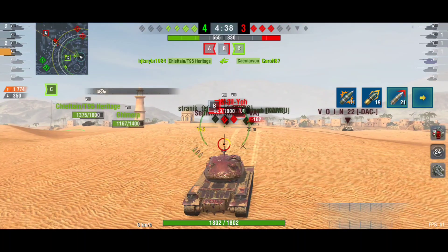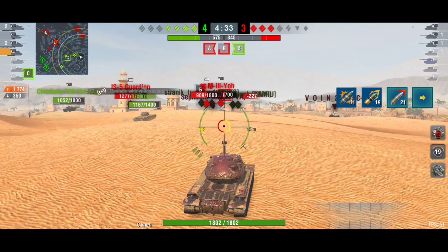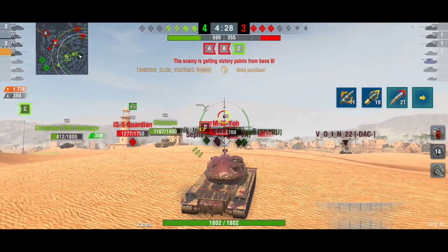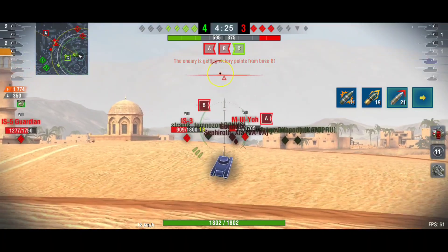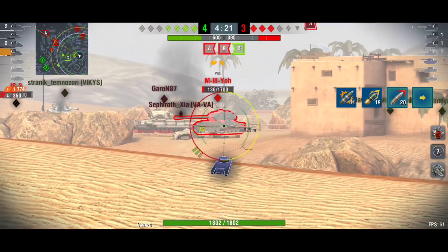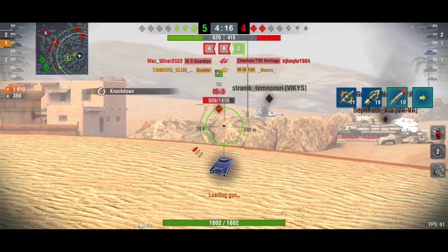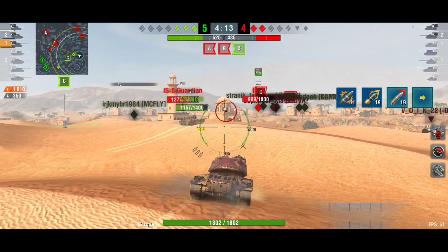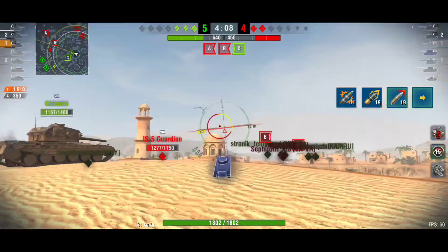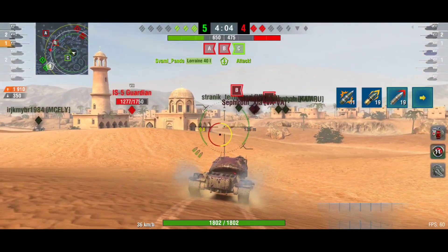You have to play hull-down or play second line from distance without being spotted. If you're on flat ground showing your frontal hull, everyone will penetrate you. Play sneaky or conquer a hull-down position and stay there. The next battle I'll show you — I won't do a lot of damage but I'll block a lot of damage and distract the enemy. Now we're three versus two and I'm still full HP.